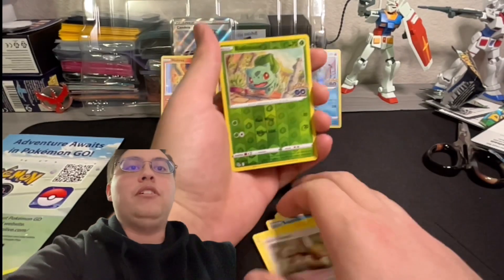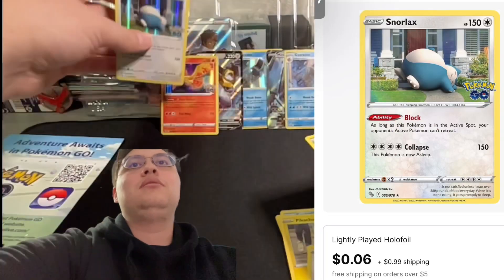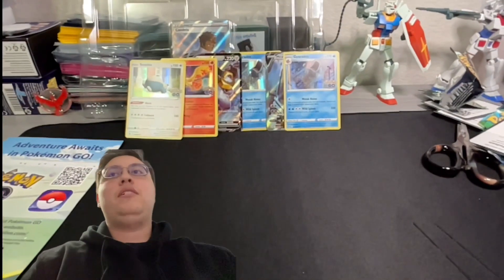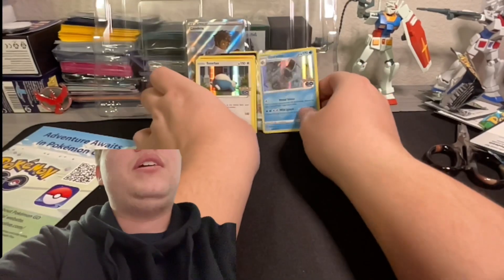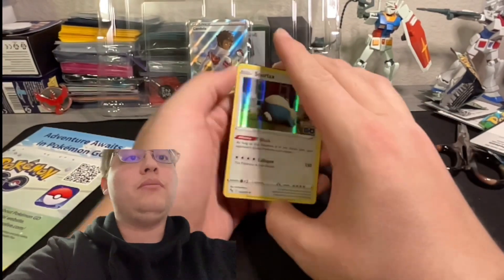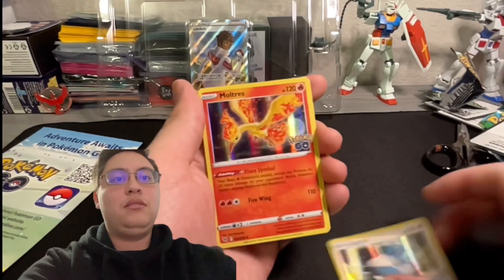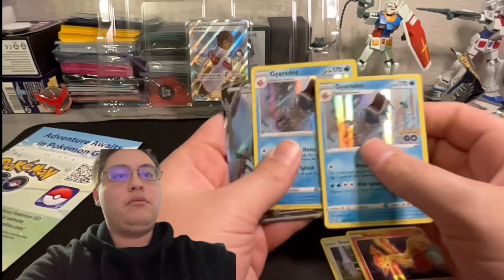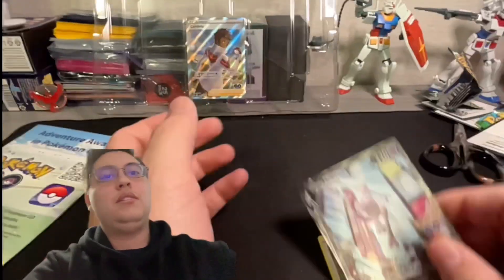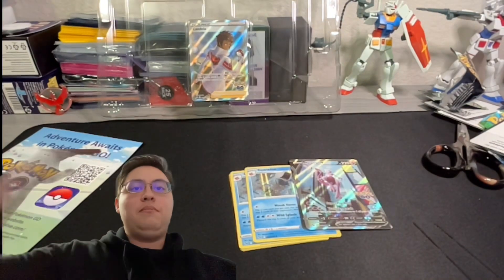Final pack: a Snorlax holo — another regular holo, nothing too crazy, but cool packs. And I finally got a Moltres pin to go with my Instinct one. I'm Team Valor for when I did play Pokemon GO back when it was popular about three years ago. So we got a Snorlax, a Moltres, two Gyarados, a Mewtwo V with great art, and a Melmetal V. Thanks for watching guys — if you like this content be sure to subscribe and I'll see you in the next one, bye!